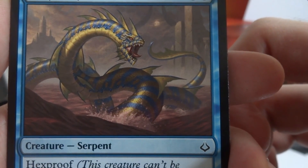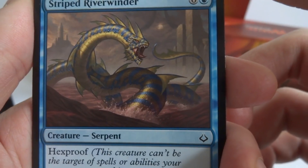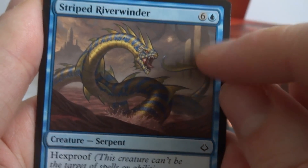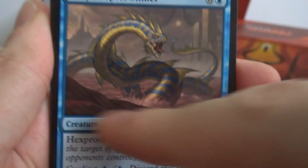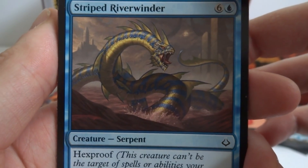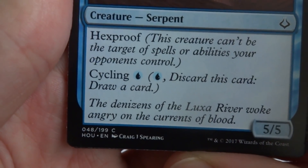The background looks degraded — like everything is starting to fall apart, monsters running rampant. There are decayed buildings, and the serpent is splashing around in the background sticking its whole body out, ready to attack. There's a castle and a degraded city. The card is by Craig J. Spearing. Then we hit our first uncommon — Nissa's Defeat.